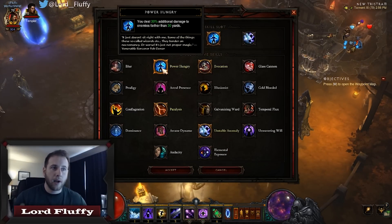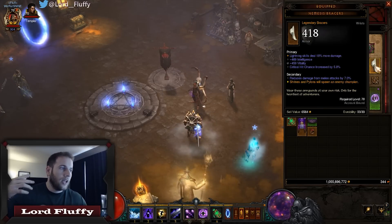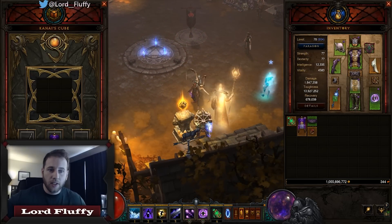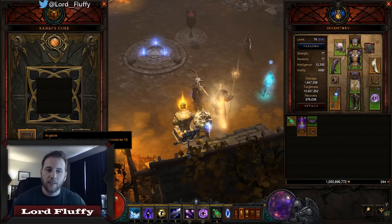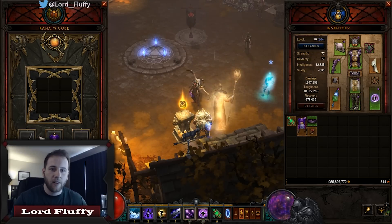Another thing that really works well by staying far away from the mobs is Power Hungry — you deal 30% additional damage to enemies further than 30 yards. We have a lot of bonuses here for staying far away from the enemy, so that's what you definitely want to do. Nemesis bracers — we're wearing these because this is a speed build. Every time you hit a pylon you're going to spawn an elite, and when you kill an elite you're going to get more Ingeom juice. Ingeom reduces cooldowns by 10 seconds for 15 seconds after every elite pack.